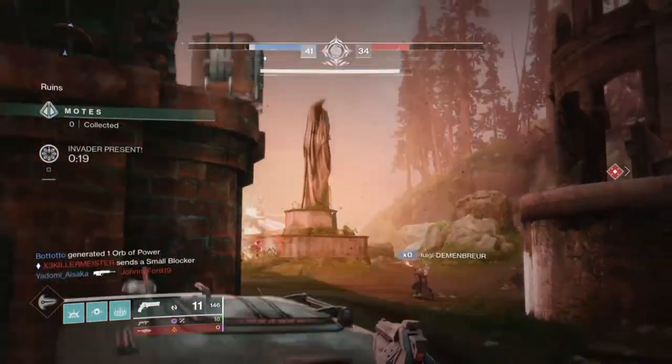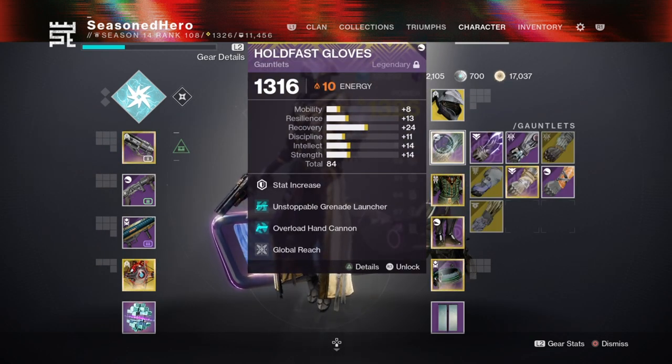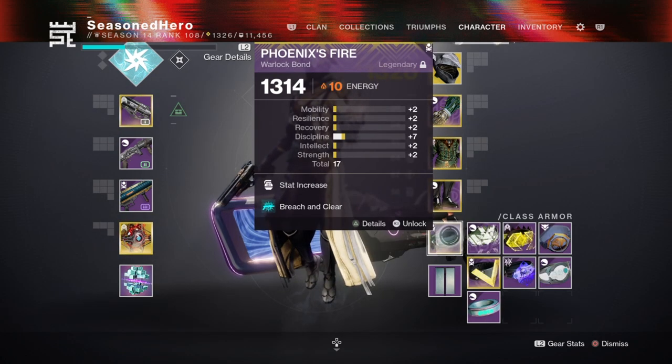Now for the mods: Head — Strength, Hands-On, Ashes to Assets, and Well of Irons mod. Arms — Resilience, Unstoppable Grenade Launcher, Overload Hand Cannon, and Global Reach mod. Chest — Strength, Concussive Dampener x2, and Cellular Suppression mod. Legs — Strength, Invigoration, Grenade Launcher Scavenger, and Overload Wellmaker mod. Bond — Minor Discipline and Breach and Clear mod.